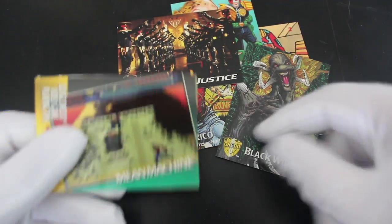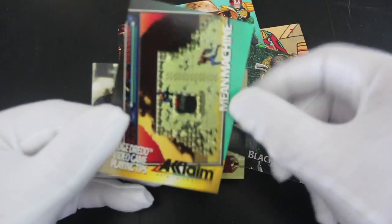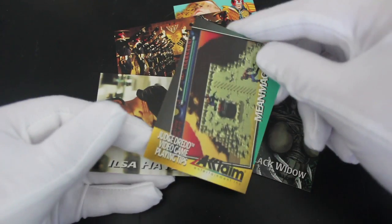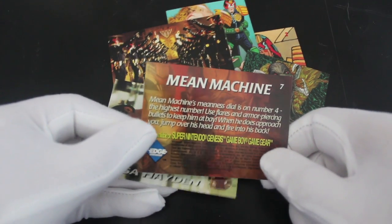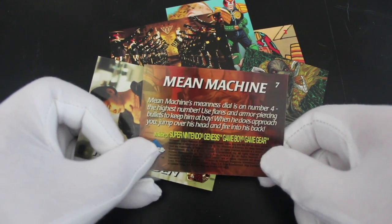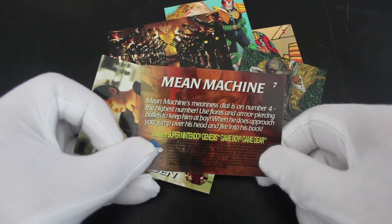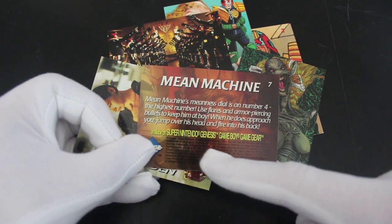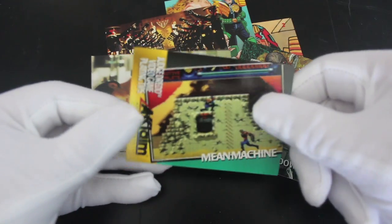Marvel and DC, because Hall of Justice — isn't that in DC? In Marvel, I don't know. What have we got here? Mean Machine. Judge Dredd video game playing tips — now we're talking! Let's find out how we beat Mean Machine. Mean Machine's meanness dial is on number four, the highest number. Use flares and armour-piercing bullets to keep him at bay. When he does approach you, jump over his head and fire into his back. That's for Super Nintendo, Genesis, Game Boy and Game Gear. There's a bit of a tip for your video game there.